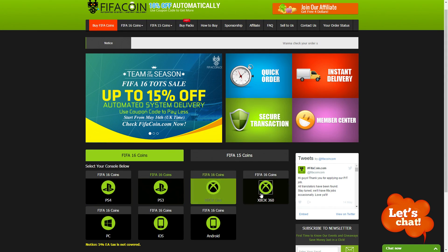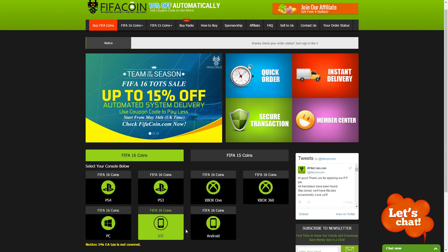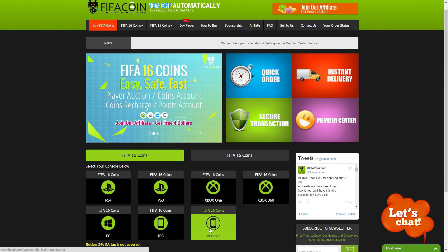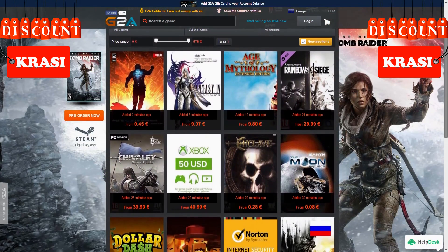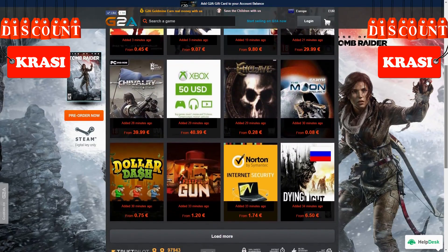For cheap and safe coins, go check the link in the description and use Krassi for a cool discount. If you wanna buy cheap game codes and prepaid PSN and Xbox cards, G2A is also down below.